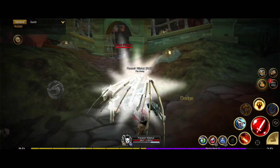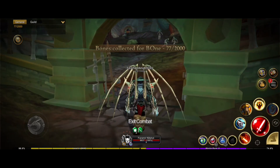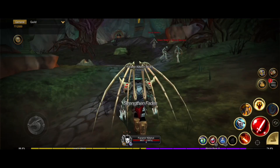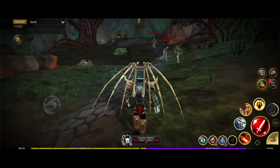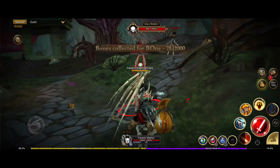For example, this skill called Whirlwind — look at it, it's awesome and hits a lot of enemies at the same time. Or his first skill called Sever, same effect but hits in front of him.